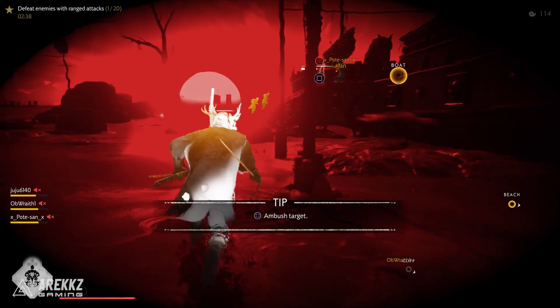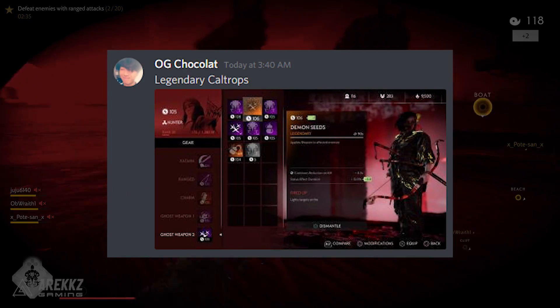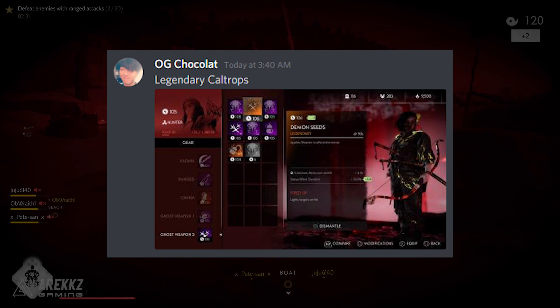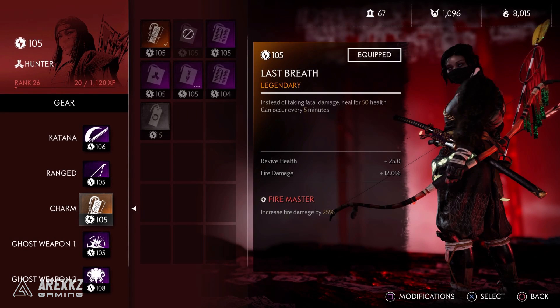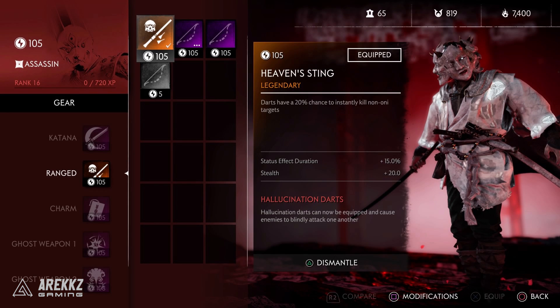I also wanted to include three more legendaries — shout out to OG Chocolate on the Arix Gaming Discord who posted screenshots of the legendaries he's been getting. First up he has Kenji's Shared Brew, which is a healing gourd that also heals nearby allies, so you can basically act as a healer with it. He also got Last Breath, which I really want — it's a charm where instead of taking fatal damage that would otherwise kill you, you'll heal for 50 health, and this can occur once every five minutes. It's basically like guts in Monster Hunter, just a free save from death. And he also got a legendary blowpipe called Heaven Sting, where darts have a 20% chance to instantly kill non-oni targets, which is great for dispatching trash mobs.